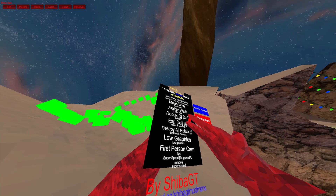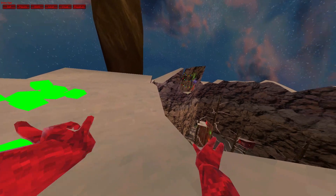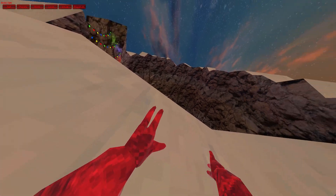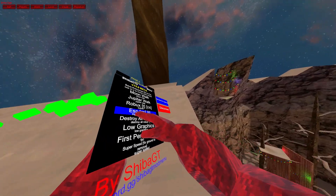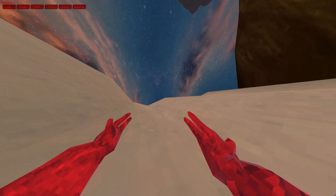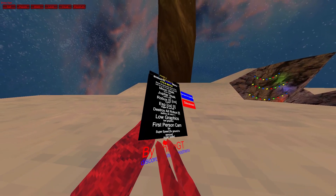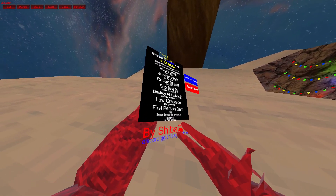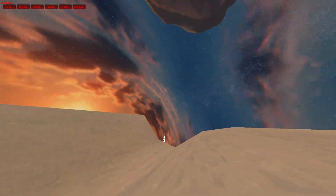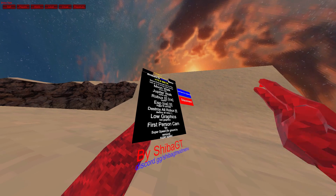Next is ESP — use the trigger to show it, and it shows everybody in the lobby. It's ESP. Destroy our Robux — boom. And if you turn on little graphics, I don't think it's irreversible. First person cam — I don't want to turn that on because I basically already have it on, and if I turn this on it's gonna mess up.